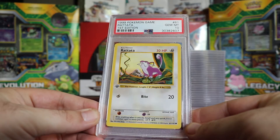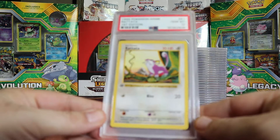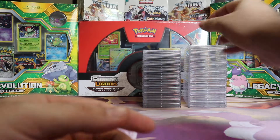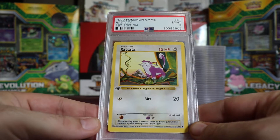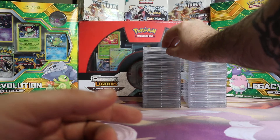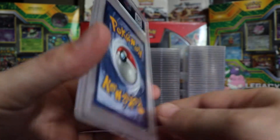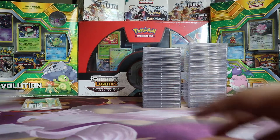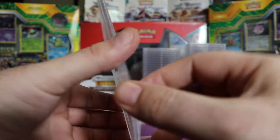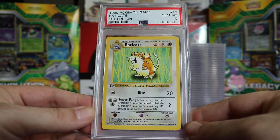Next we have a Gem Mint 10 Rattata from First Edition Base. Another Gem Mint 10 Rattata — whatever, that's two. We have a Mint 9 Rattata, First Edition Base. Then a Gem Mint 10 Rattata, First Edition Base — that's three out of four so far. Next we have a Mint 9 Rattata First Edition Base. Then another Gem Mint 10 First Edition Base Rattata.